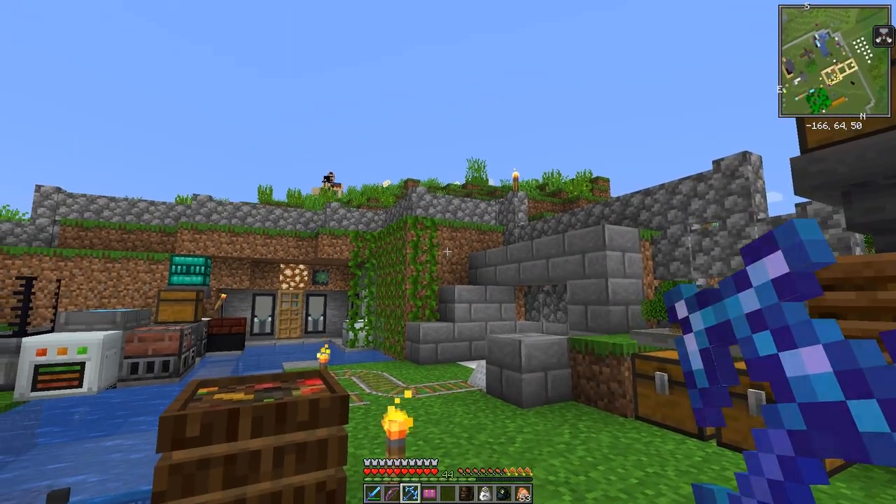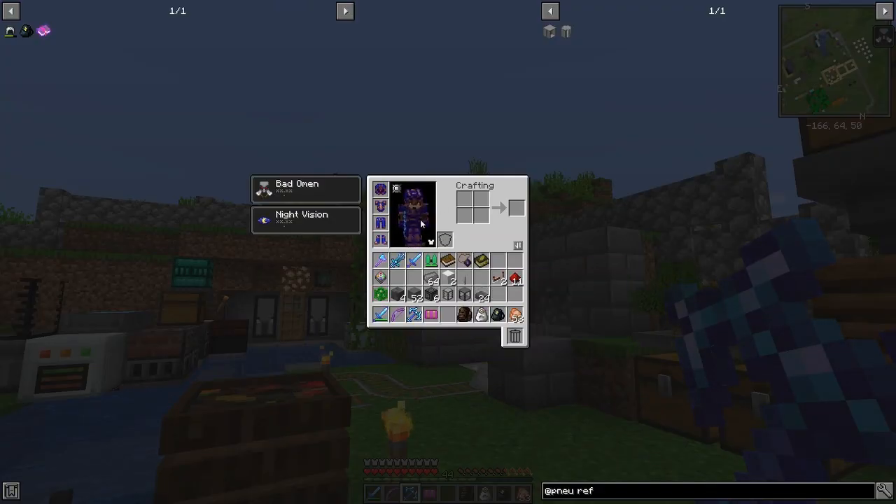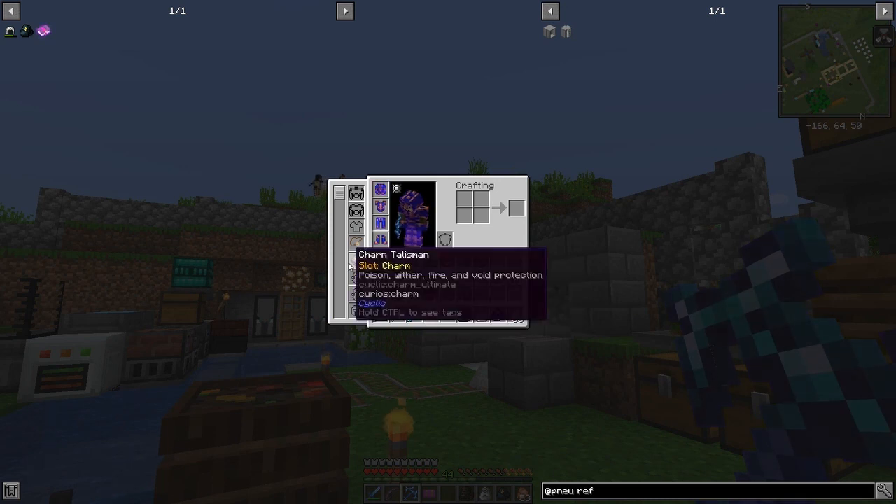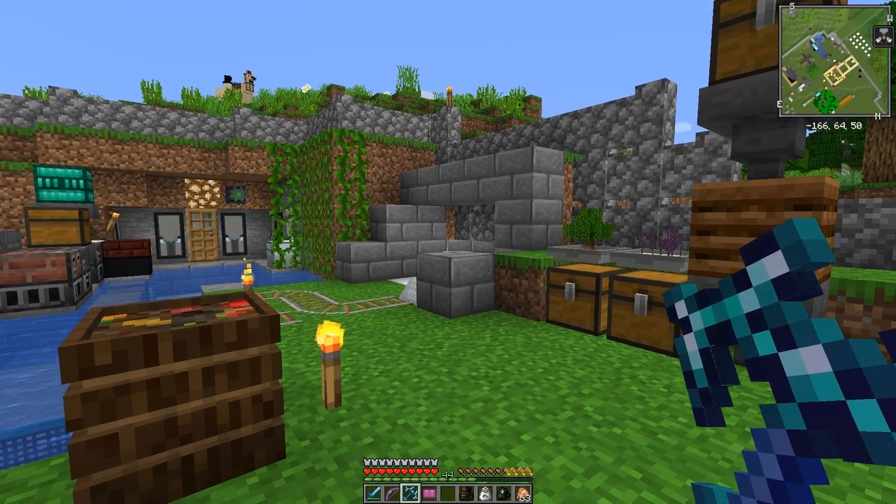Let's go back. We can simply craft this up like this, and then we can put that into our charm slot and we should have protection against all of those things — very handy. Let's shift-click that into the charm slot.